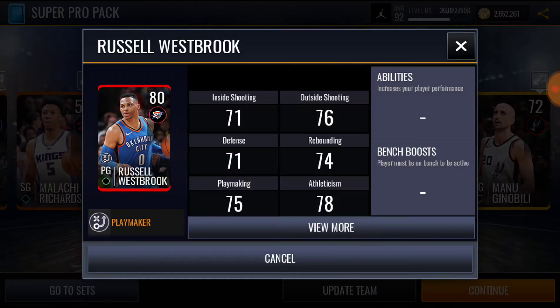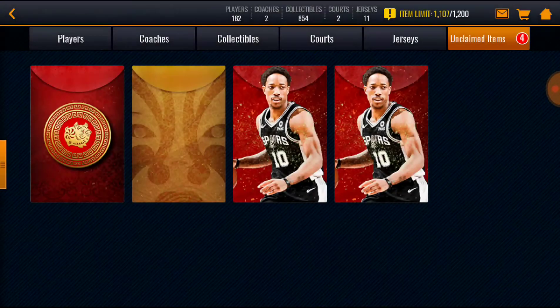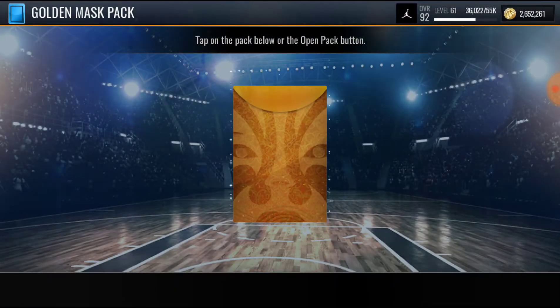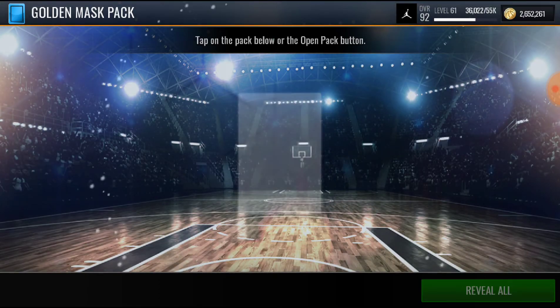Ooh, Westbrook! All right, I'll take Westbrook right there. Let's open the golden mask pack first, so hopefully we can pull something good.